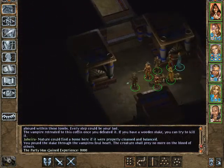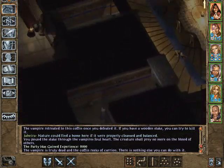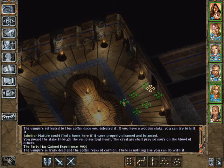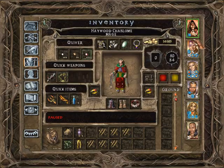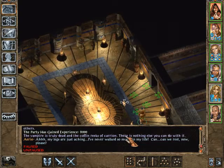The creature shall prey no more on the blood of others and we get 9,000 XP. The vampire is truly dead and the coffin reeks of carrion. There's nothing else you can do with it. But we can't interact with those coffins yet - I guess there are two more vampires that will retreat to those coffins. We just have to find them. We lost one of our stakes but we still have six, so it should be enough.